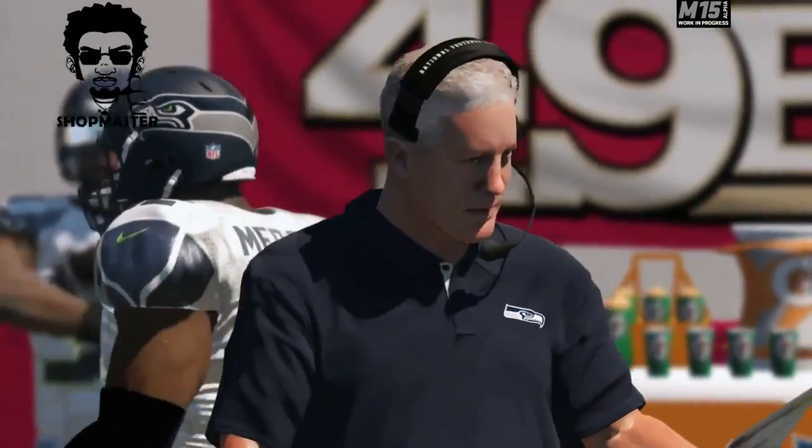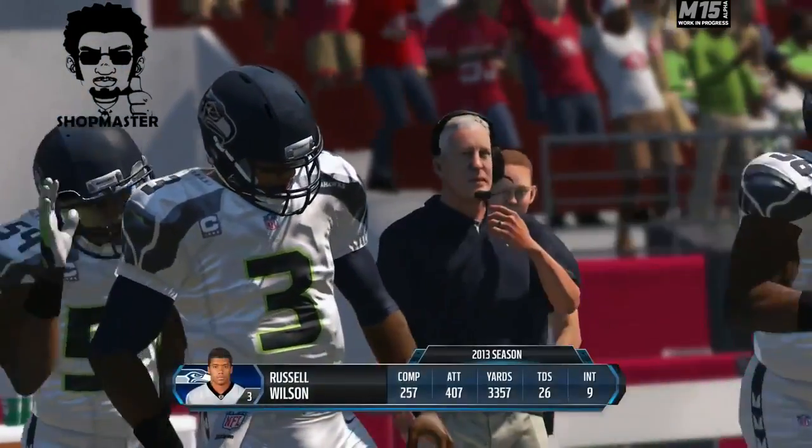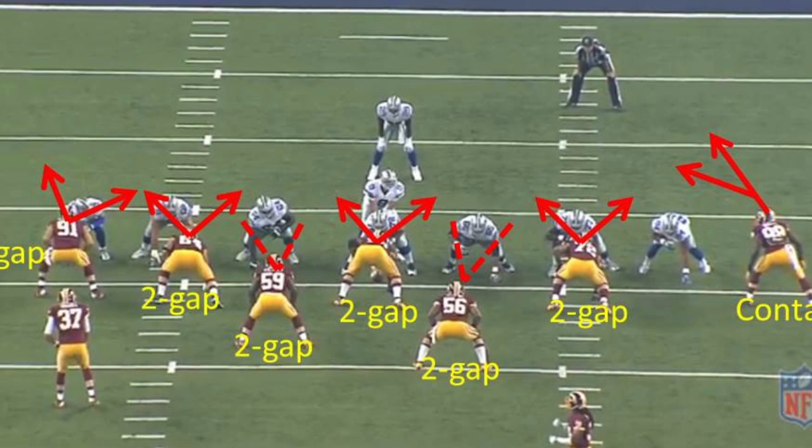So first off, what does it mean when we say a defensive lineman is a two-gap defender? Simply put, a two-gap defender refers to a defensive lineman being responsible for two gaps at the line of scrimmage as opposed to just one. One-gap defenders simply attack whatever gap they're assigned, penetrate off the snap, and take care of any running back going through that hole. But two-gap defenders don't crash through a gap — they read the play, anticipate the point of attack, and clog their gap.